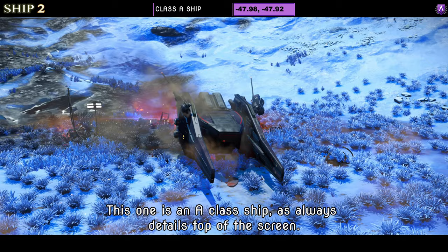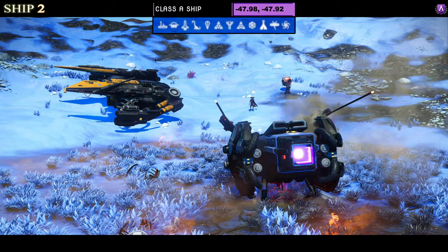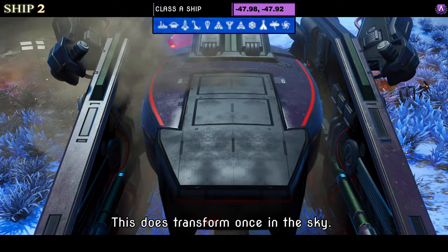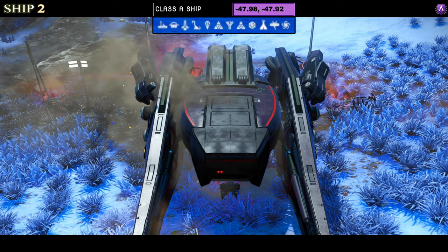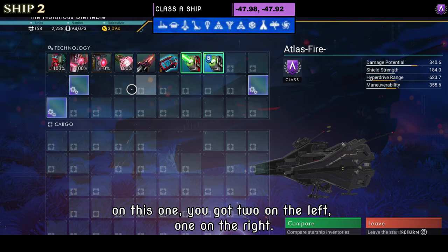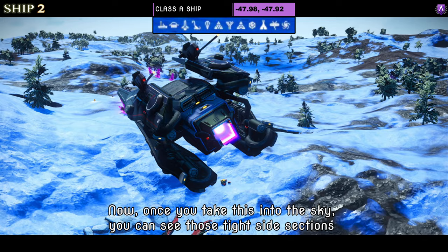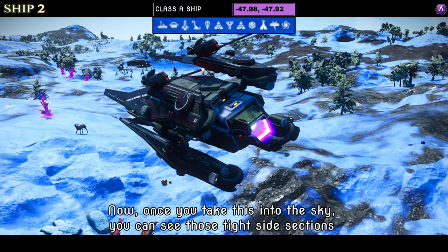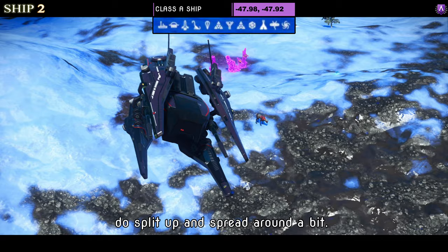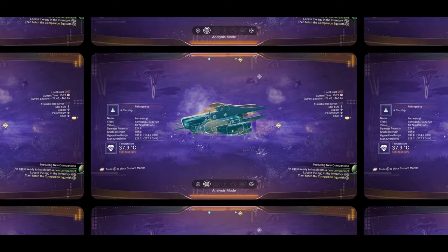Ship number two is a Class A. It comes in black with a dark grey engine bay and transforms once in the sky into a tie fighter style. The supercharged slots show two on the left and one on the right — the fourth isn't visible as it's not S class yet. Once you take this into the sky, those tight side sections split up and spread around a bit. A few people do like these styles.